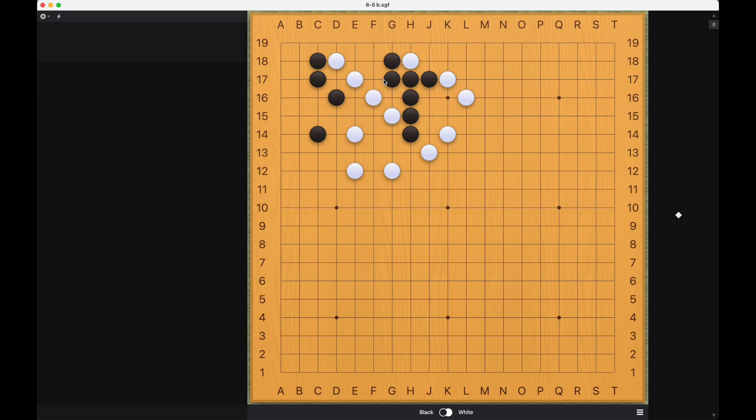So one thought, of course, is that black plays here first and then plays this bump, and this will become a ko. So that's the least black can do.